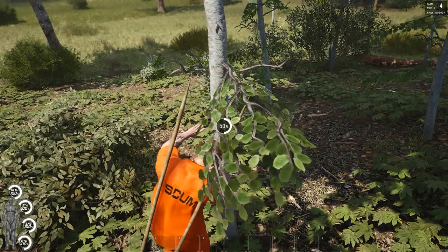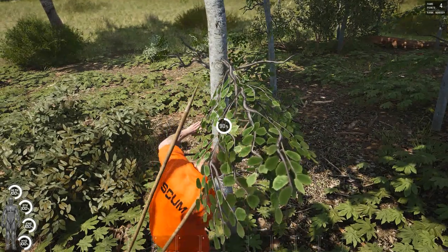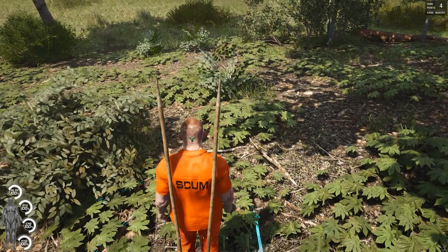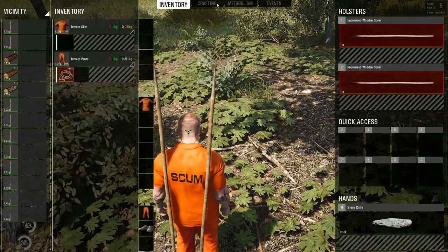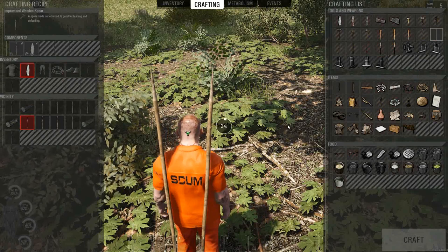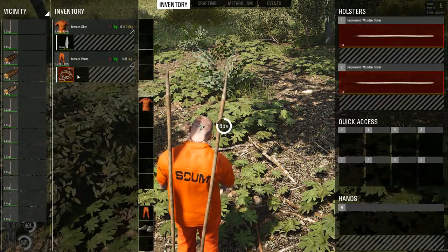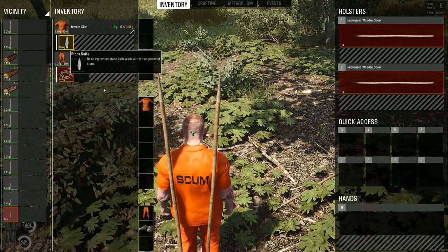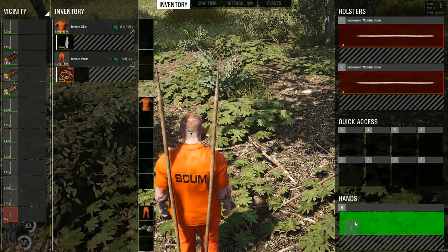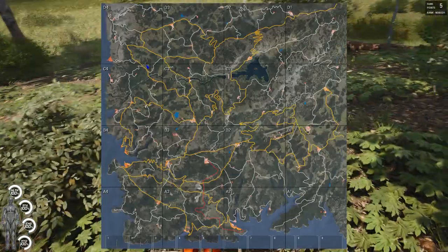Another important thing to know: if you ever need small sticks, you can cut the long sticks into small sticks, and you can carry the bundles of sticks on your back. So let's go ahead and make another stone knife. Now we've got our rope, we've got a knife, and we've got some spears. Looking at the map, we're right up at the top of C4, so let's head towards the road.